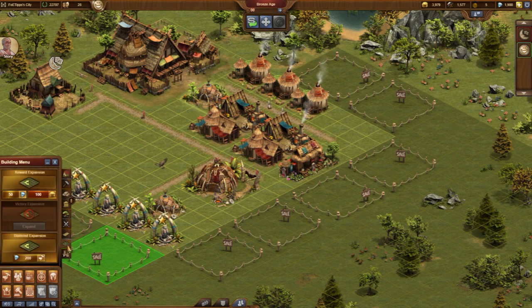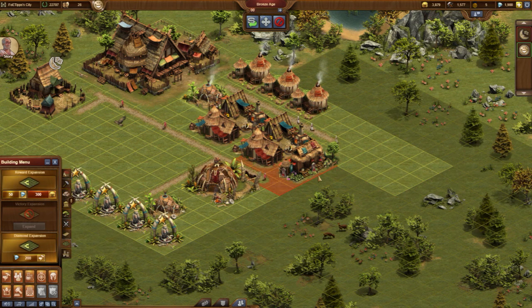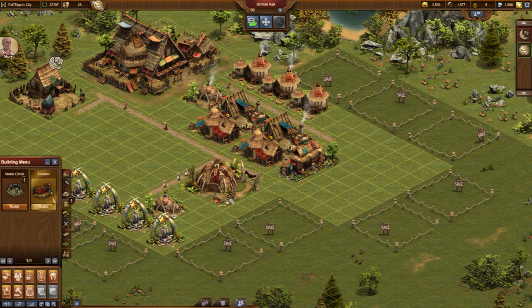Using the menu we can place these expansions below. For the first expansion we pay 100 coins, the price for the second is already 300 coins, and the price climbs with each expansion.